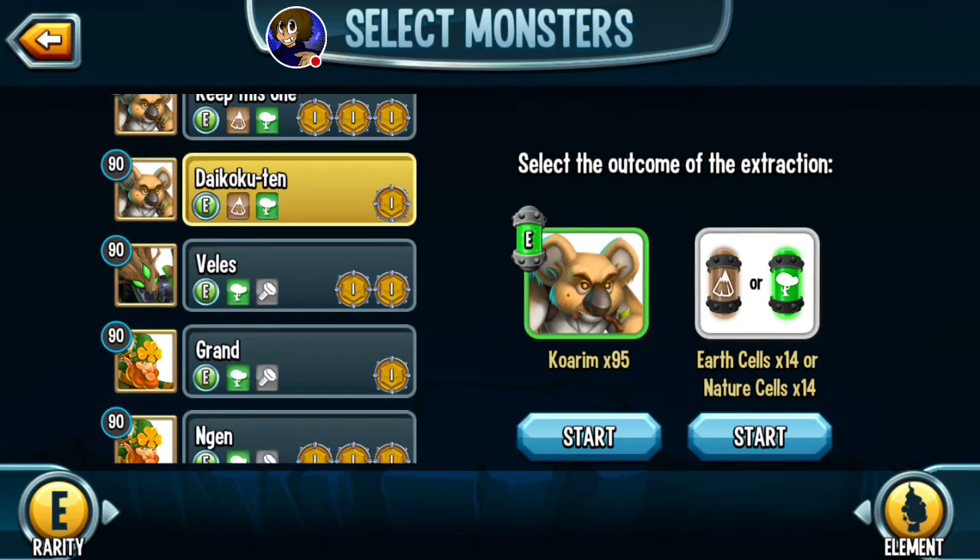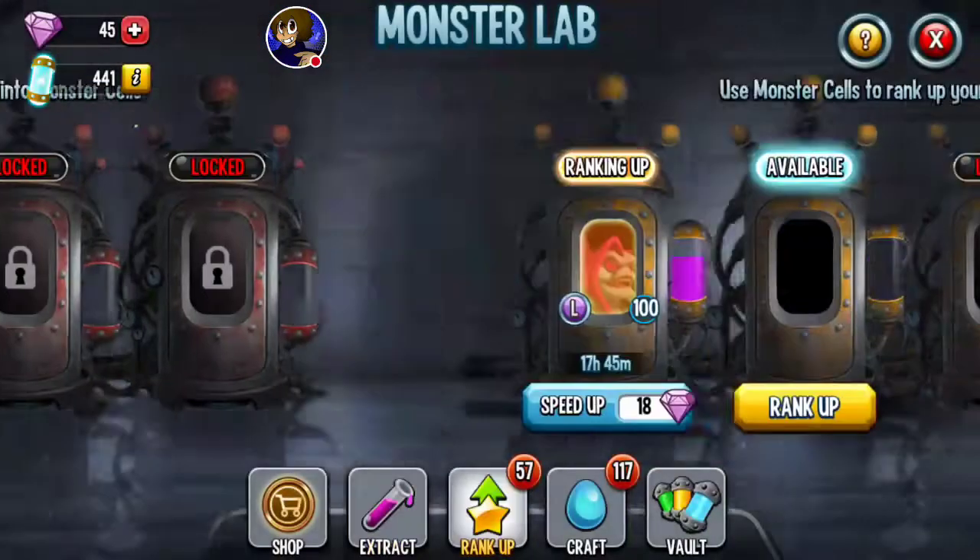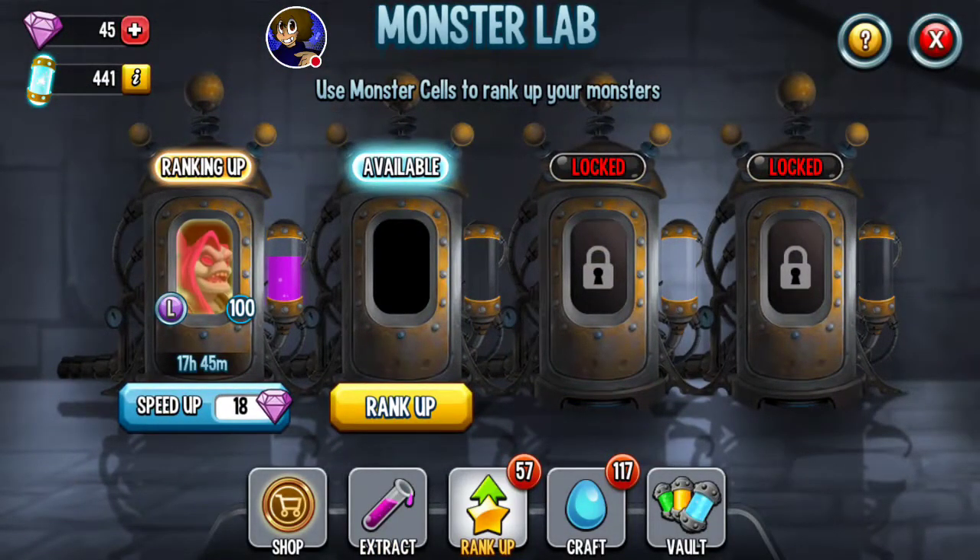Speaking of ranking up — isn't there still a restriction? No longer, my friends. When you rank up a monster with elemental cells, you used to need at least 80 cells of that specific monster. That restriction is gone. They've also added another thing to the update. I can't physically show you on screen right now because I'm ranking up my Necromancer.